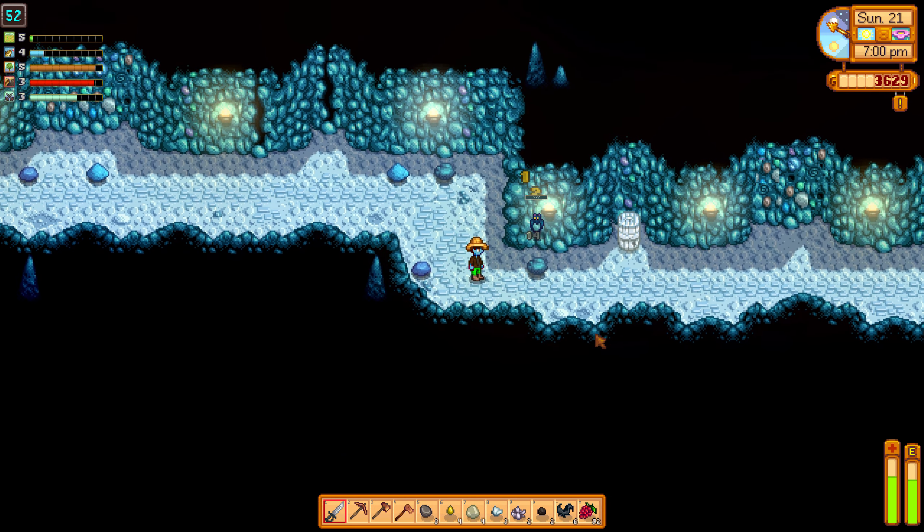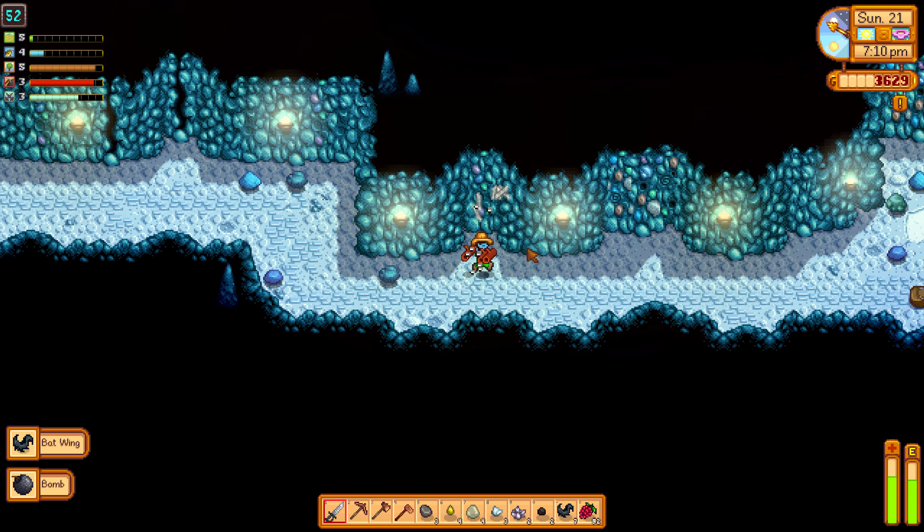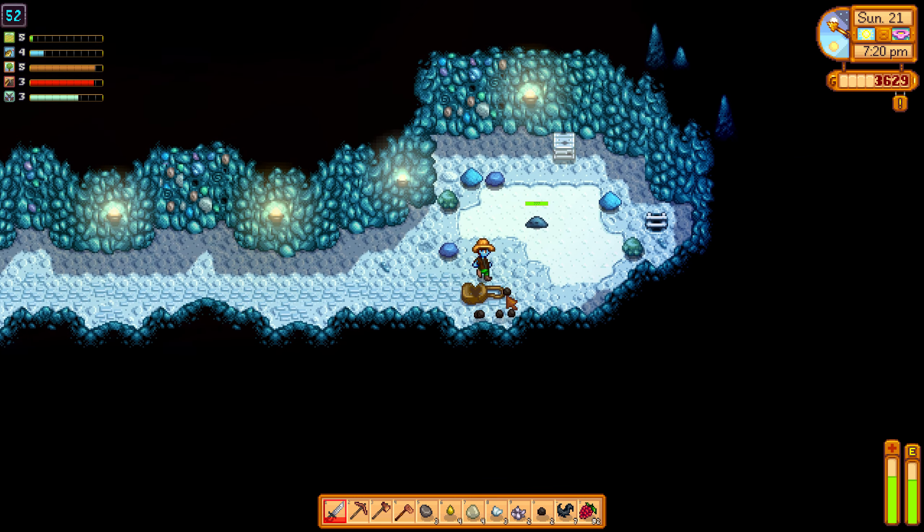I need to kill this ghost and hope it gives me what I want — a solar essence. It gave me a lot, including the solar essence that I need. And the ghost fish I actually need to put into a bundle. Oh, a free bomb, and free hardwood too — that's nice. And free coal.